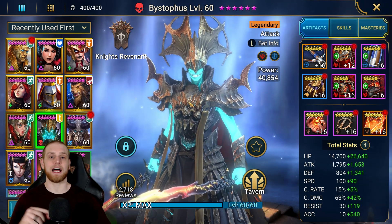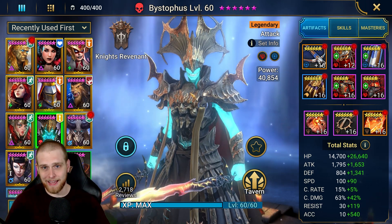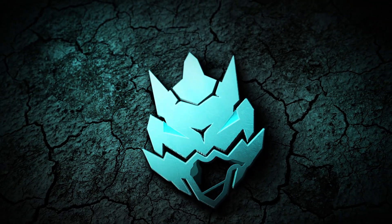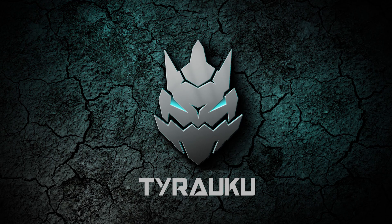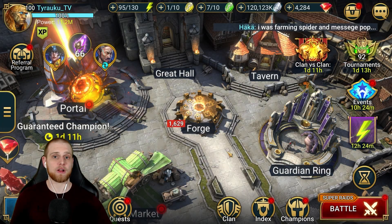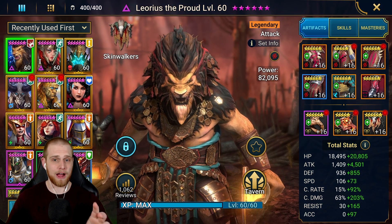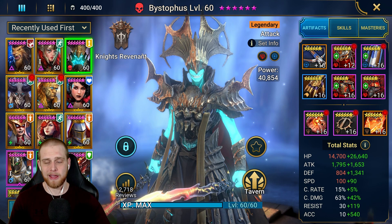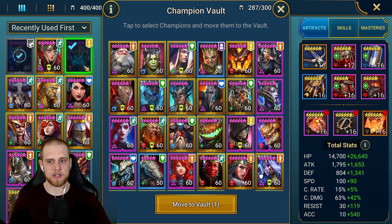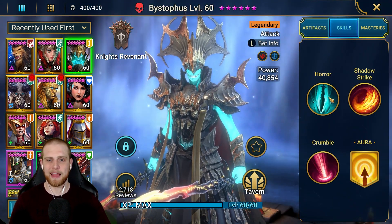This guy has been a vault guardian for a long time, and a few months ago I would have said he's a terrible pull. But recently he got a pretty big buff, and I gotta say I think it's time to pull this dude out of the vault. Welcome back to the channel — today we're talking about Bystaff. He's definitely not a new champion whatsoever, but he was considered one of the worst legendaries. With the recent buff Plarium gave him, I think it boosted him up to being a viable legendary.